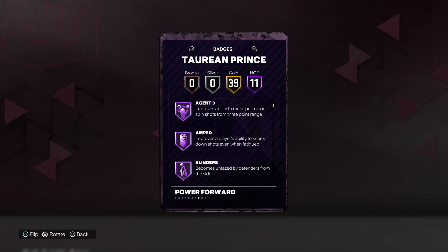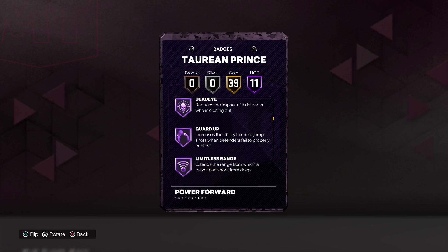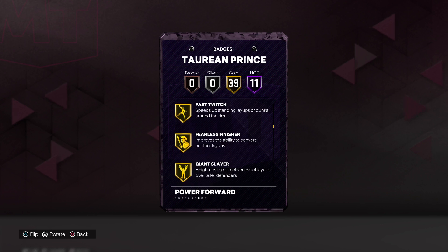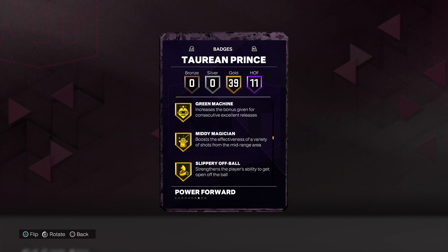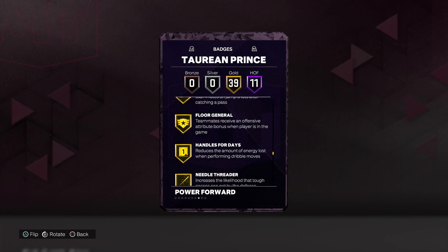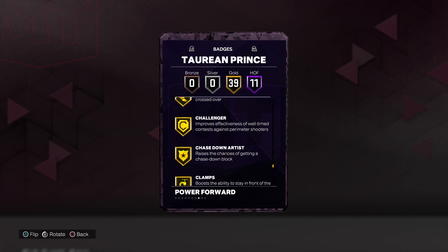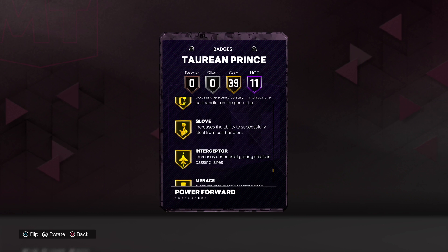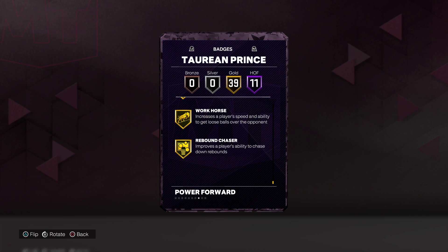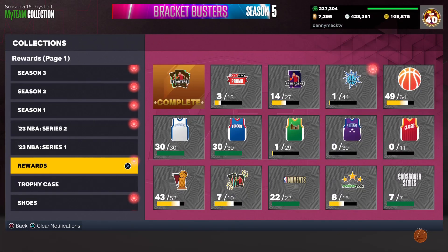11 Hall of Fame badges: Agent 3, Amped, Blinders, Catch-and-Shoot, Claymore, Clutch Shooter, Comeback Kid, Corner Specialist, Dead-Eye, Guard Up, and Limitless Range. 39 Gold badges including Bully, Fast Twitch, Giant Slayer, Limitless Takeoff, Posterizer, Slippery Off Ball, Ankle Breaker, Break Starter, Clamp Breaker, Dimer, Handles for Days, Special Delivery, Unpluckable, Anchor, Ankle Braces, Challenger, Chase Down Artist, Clamps, Glove, Interceptor, Menace, Off Ball Pest, Pick Dodger, Post Lockdown, Pogo Stick, Workhorse, and Rebound Chaser.